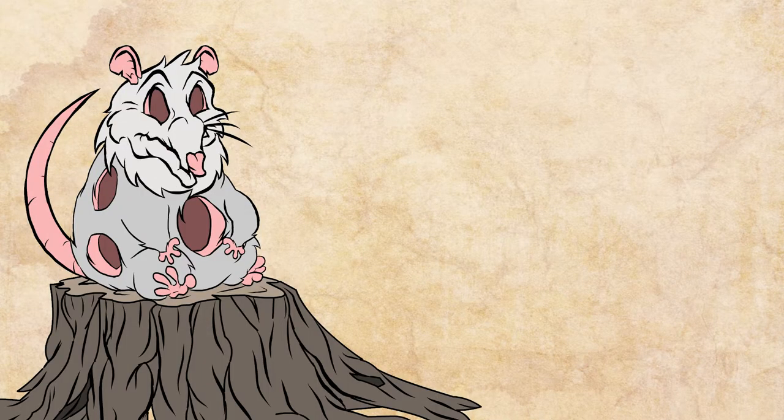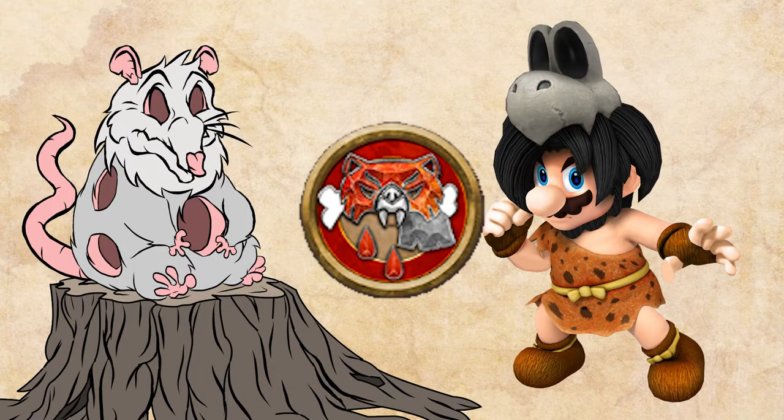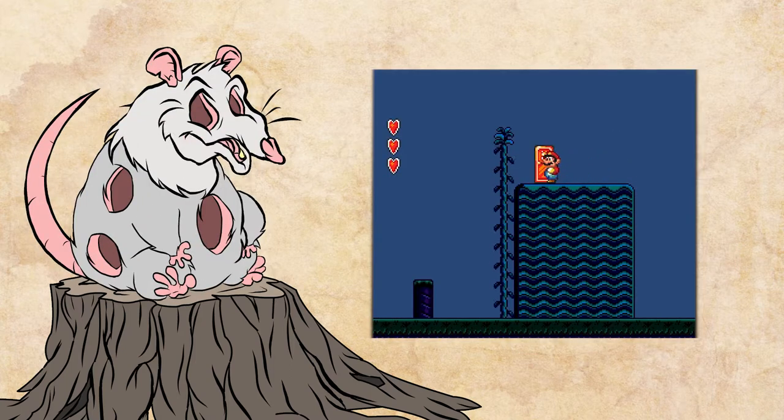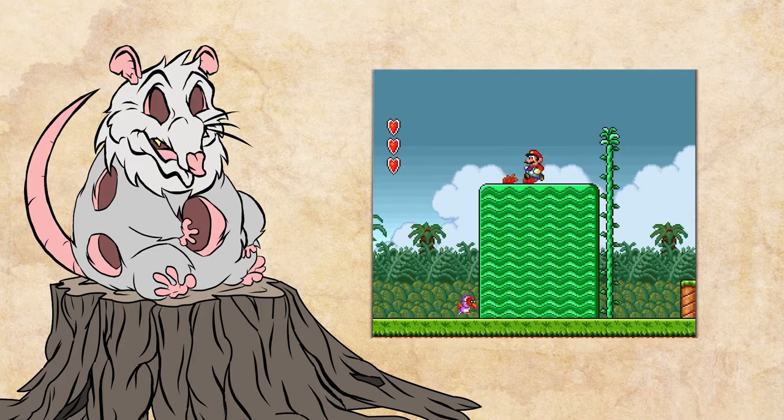In 12th place is probably a surprise for some: the Barbarian. As a class known for athleticism, I expected this one to be higher on the list. However, there are a few problems we run into with Barbario when we try to focus on optimizing his jump.